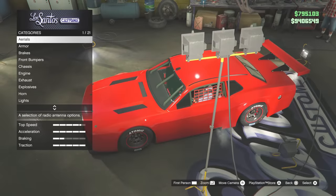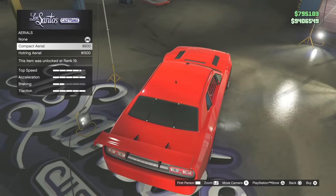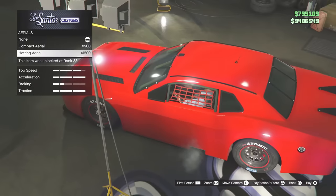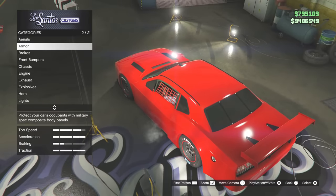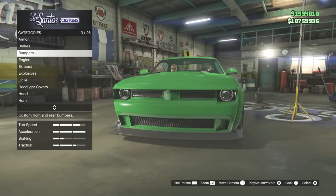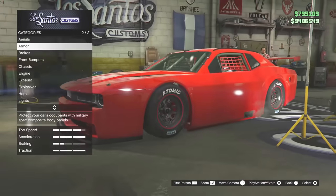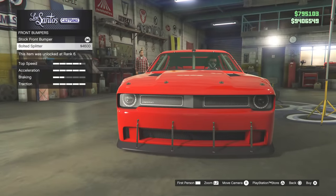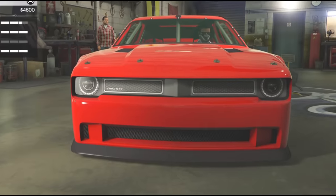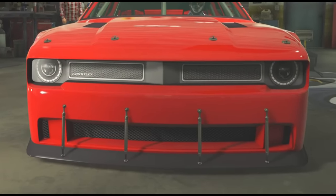We're now in LSC with the Hot Ring Hellfire. First of all we have aerials — a Hot Ring aerial and a normal compact aerial, something you can't modify on the normal Hellfire. The Hellfire does have a lot of modifications. If you go to front bumpers, you've got the bolted splitter, and then the same exact splitter but now with adjustable rods on them instead of just a normal splitter.